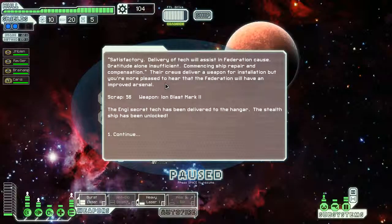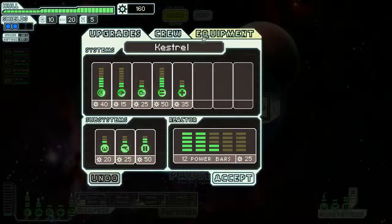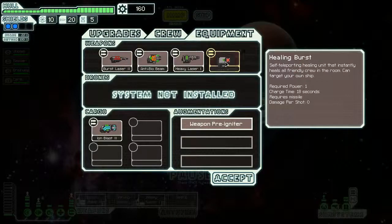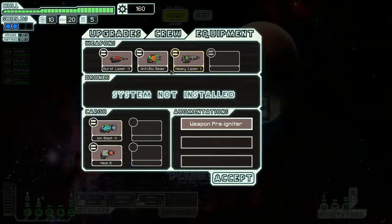You also got a pretty okay weapon - the ion blast mark 2. That should be a single energy weapon so you can just plop it in and use it. Ion weapons charge fast. Just get the heal bomb out of there and drop it - it's pretty useless. Although it requires three power and charges in four seconds. You probably want to upgrade your weapons anyway.